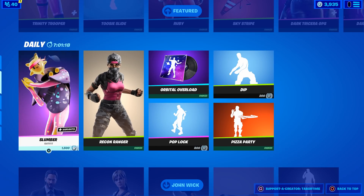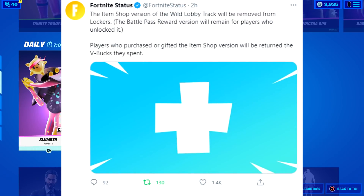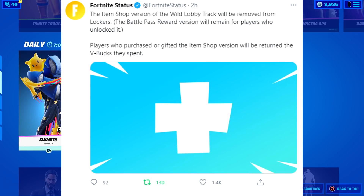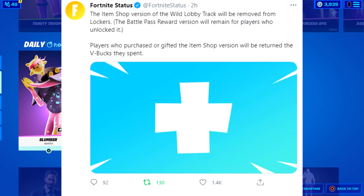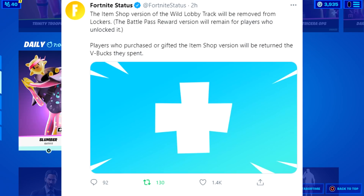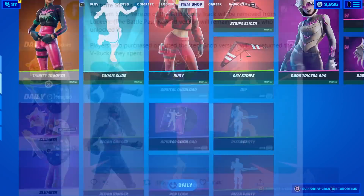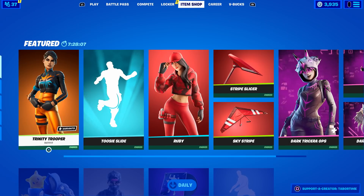As I was recording this video, the official Fortnite status account tweeted again, which answers the compensation question. They say the item shop version of the Wild lobby track will be removed from lockers — in parentheses, they note the battle pass reward version will remain for players who unlocked it. Players who purchased or were gifted the item shop version will be returned the V-Bucks they spent. So you'll lose it from your locker but get your 200 V-Bucks back.